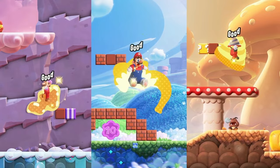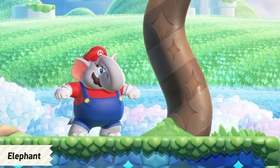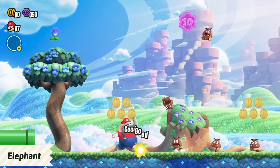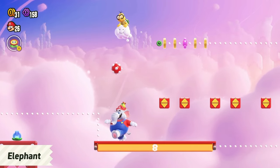Next, let's look at the new power-ups you can find. In elephant form, make the most of your nose and your size. Swing your trunk to attack enemies, destroy blocks, and even do this.